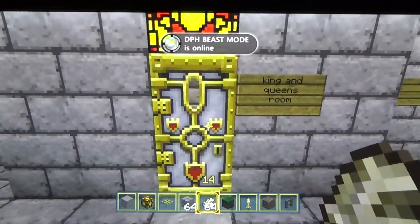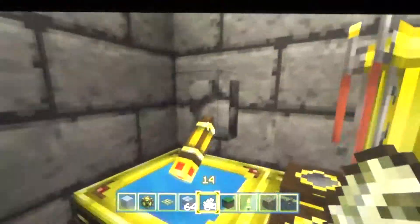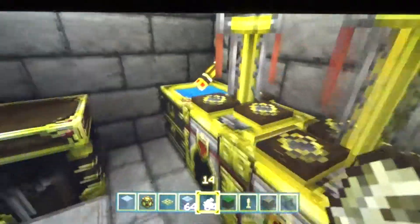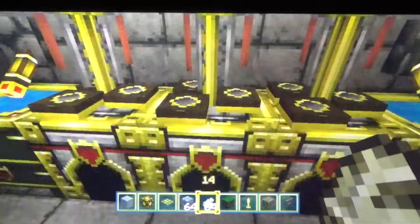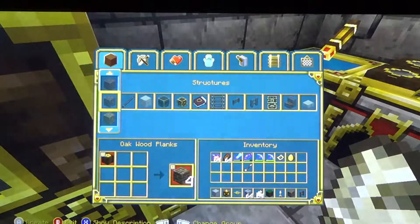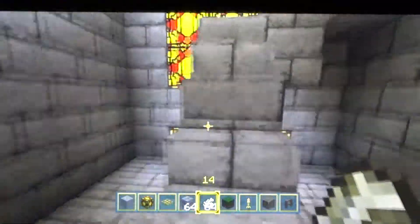This is the king and queen's room. Oh wait, whoops — missed the kitchen. You got two sinks over here to wash your hands and the dishes of course. Got some furnaces here, some brewing stands, and a crafting table. Go up here to the king and queen's room.